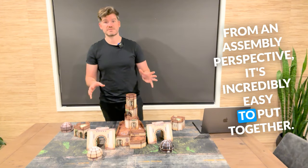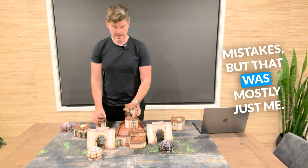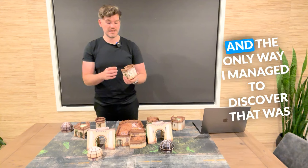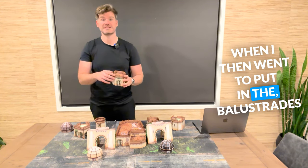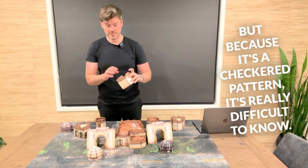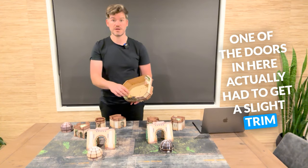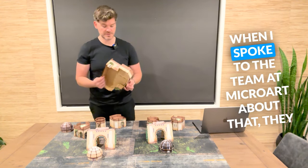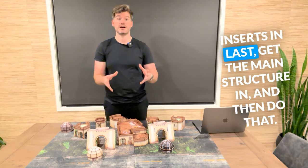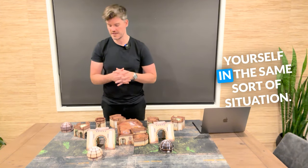From an assembly perspective, it's incredibly easy to put together. The instructions are really clear — it didn't stop me from making a couple of mistakes, but that was mostly just me. For example, this floor here — I managed to discover I had it the wrong way when I went to put in the balustrades and noticed they didn't line up with the picture. Because it's a checkered pattern, it's really difficult to tell. One of the doors also had to get a slight trim because it was butting up against the lower level. When I spoke to the team at MicroArt about that, they said that what they tend to do is put the door inserts in last — get the main structure in first, then do that. So that's a way around it if you find yourself in the same situation.